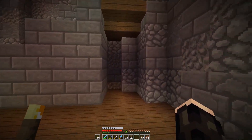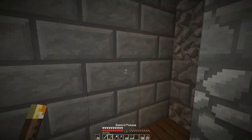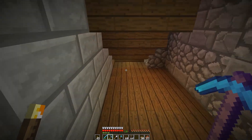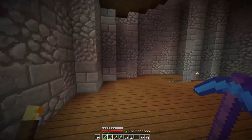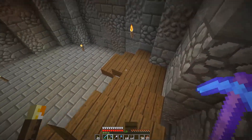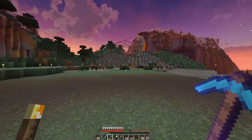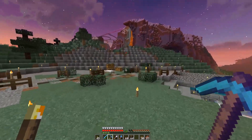I think each floor is gonna look somewhat like this — stairway down, some kind of a barricade there. We might do little pokey holes in there, we'll see. I do know this floor but I don't know about the rest of it, so we're gonna work on that in another episode.